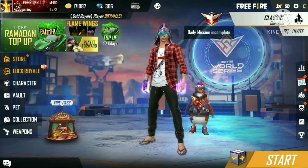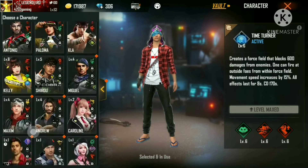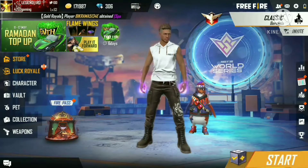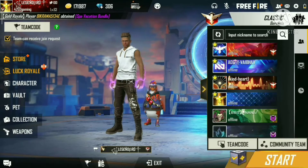Don't do anything — simply open your Free Fire, go to the character section, and select Adam. After selecting Adam, make a squad and start a classic match.